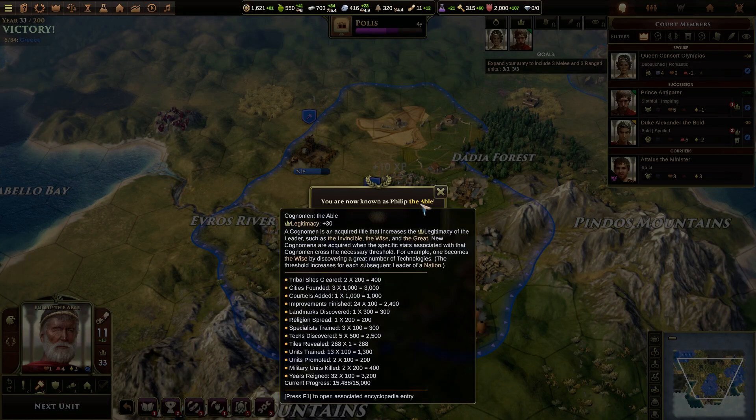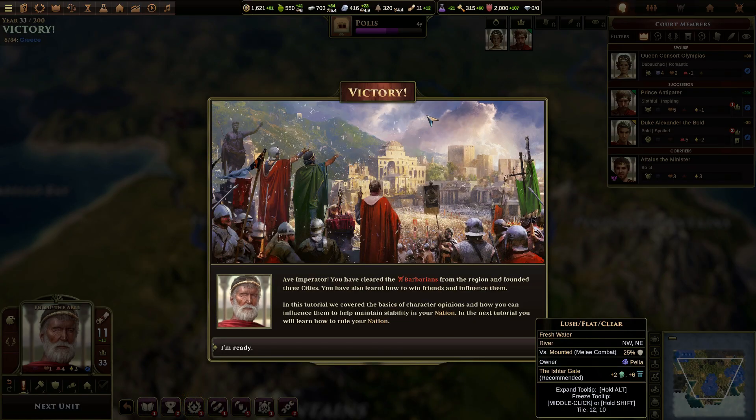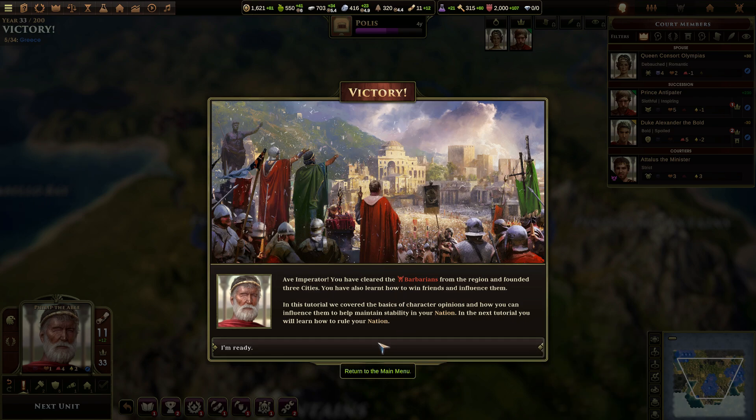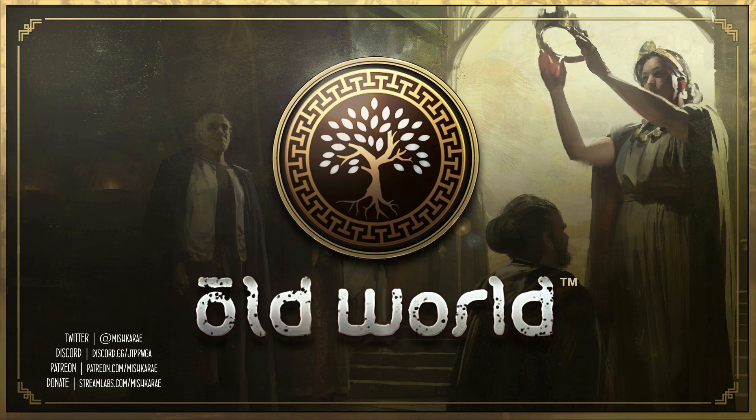Philip now has an army to lead. This army will be very useful in the future to defend Greece from foreign invaders. Victory! Okie dokie. In the next tutorial, you will learn how to rule your nation. Can you just get them to marry? I spent all of Alexander's life trying to force him into matrimony with some random-ass chick. You will learn how to rule your nation. Thank you.